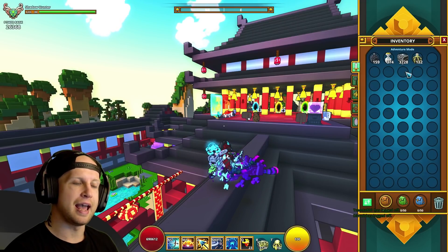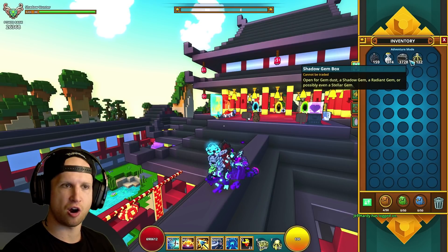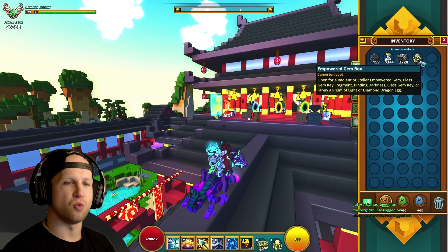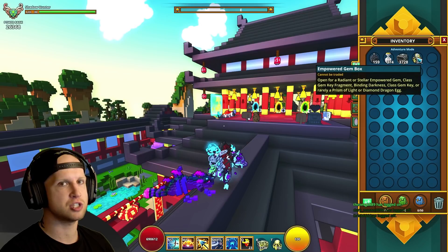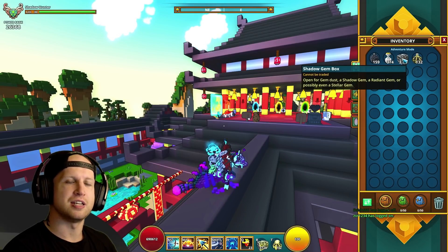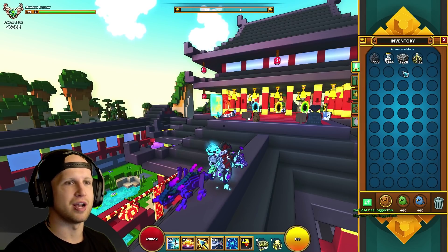They countered that and said, 'Sorry, we kind of made a mistake' — yes, in fact all of the existing boxes in the game right now, save them. Save them because you are in fact going to be able to open your empower gem boxes that you already have stocked up to get the new gem color, and shadow gem boxes are also going to drop the new gem color.